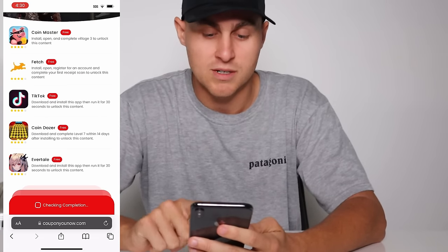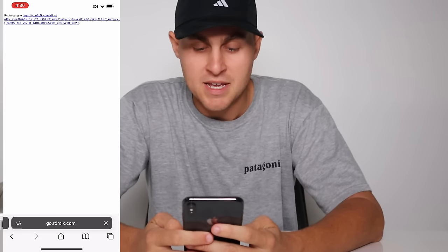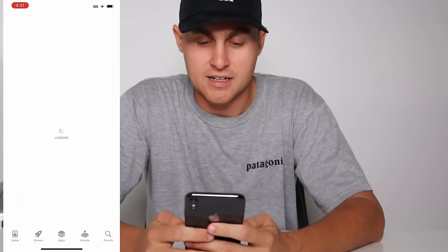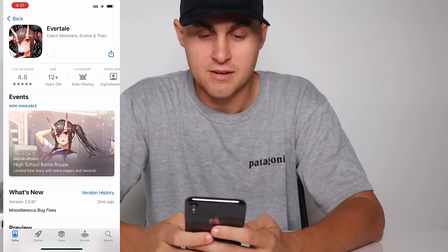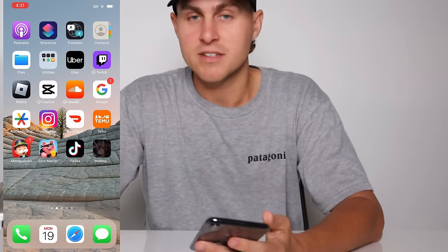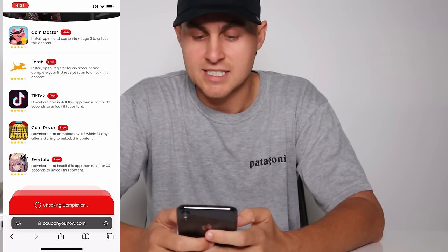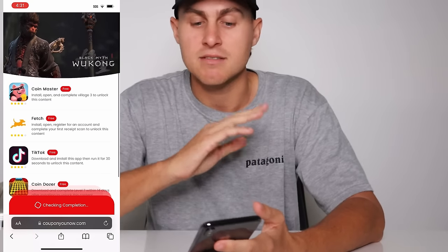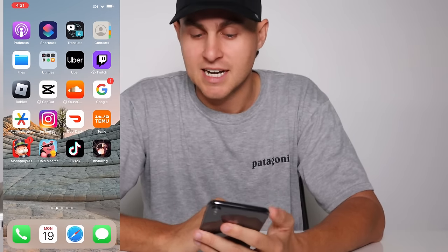Let's go ahead and show you the Evertail one. It says go ahead and get Evertail and then open it up — press continue. We're going to open it up right now and it should load. It's going to say go to the App Store or Google Play Store and just get Evertail. Wait for it to download and install. Each one of these things are going to have different instructions, so just read it, make sure you're completing it. It's really easy and it won't cost you anything. It's the exact same on Android — I'm just doing this on iOS.